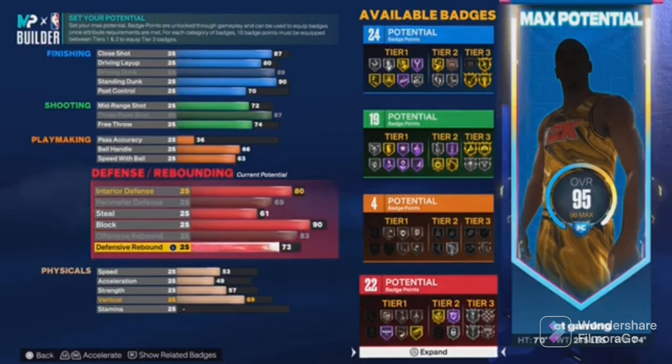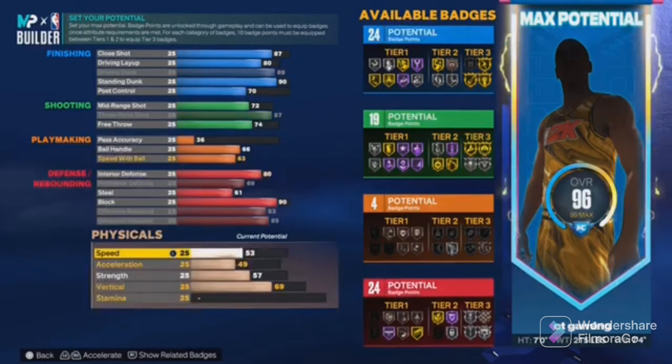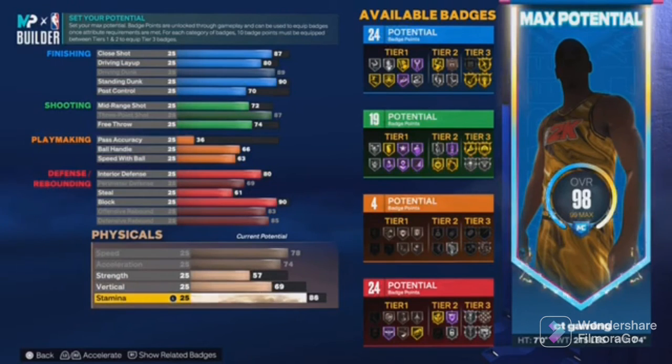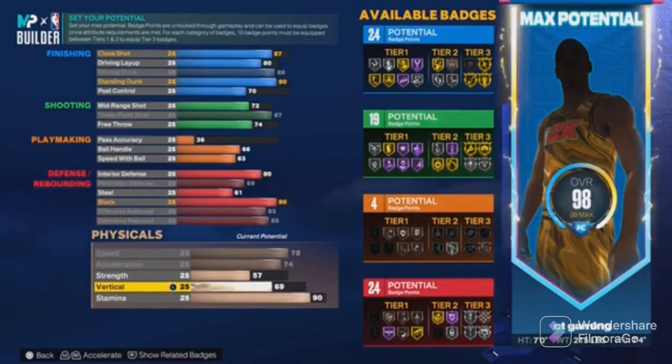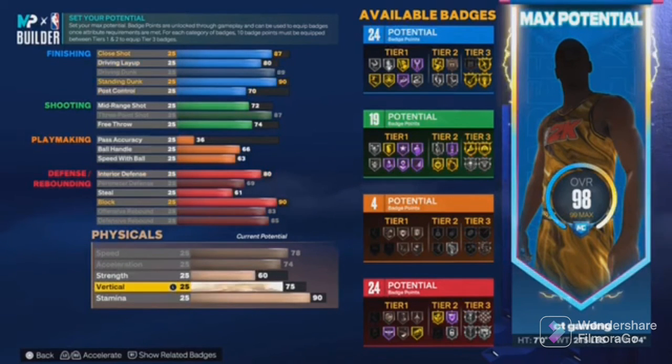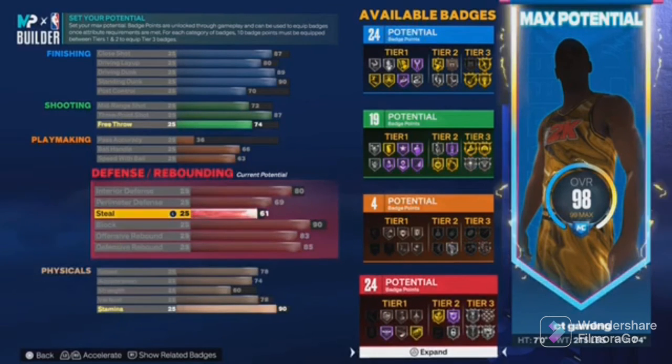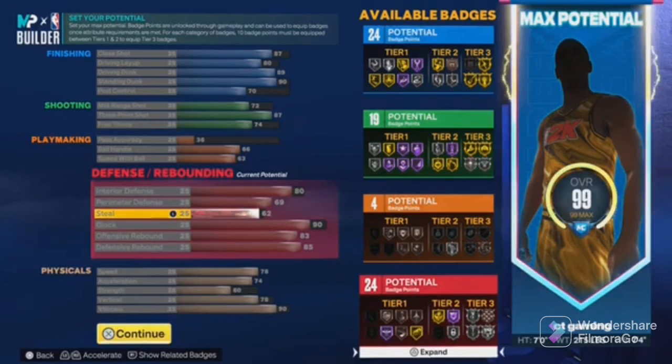Offensive rebounds, make that 83. Max out the defensive rebounds too. Bring the speed all the way up, max that out. Bring acceleration to 90, and bring strength up to about 80.